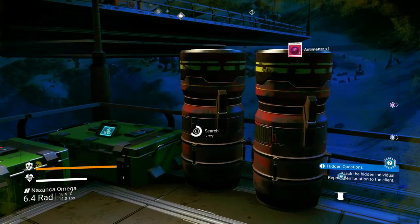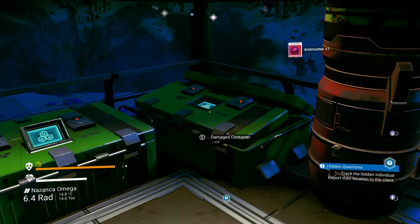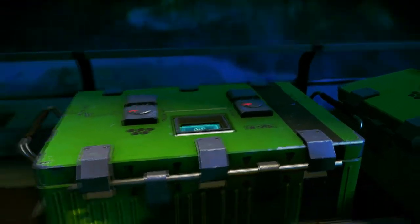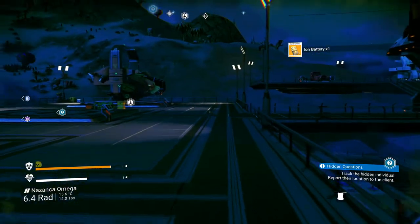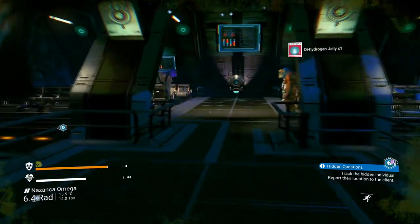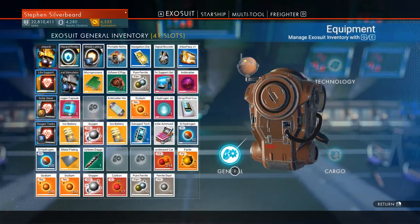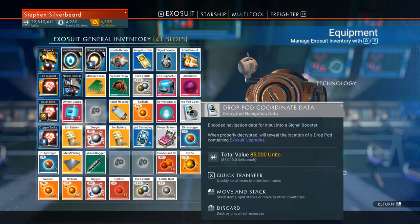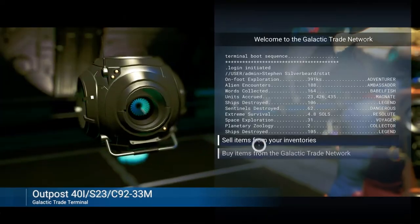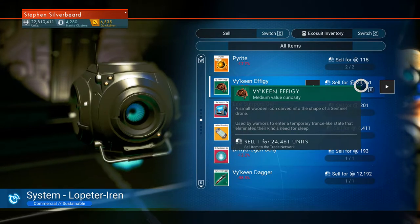I don't know how long I've been waiting to get that Vakene dagger. I'm going to grab it. I've got anti-matter. I'm going to have to sell some of this junk off — that's going to give me some more fuel. Iron batteries — I've got loads of those. I think what I'm going to do is sell off stuff clogging my inventory up. I've got to make sure I don't sell the dagger by accident.